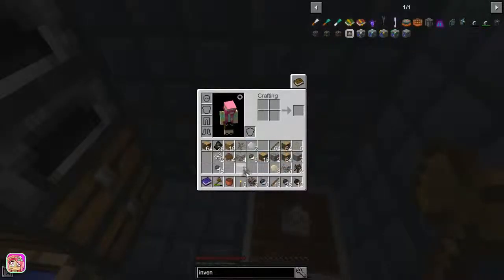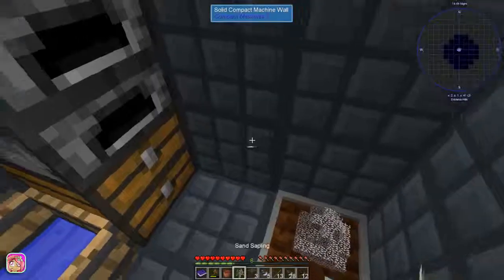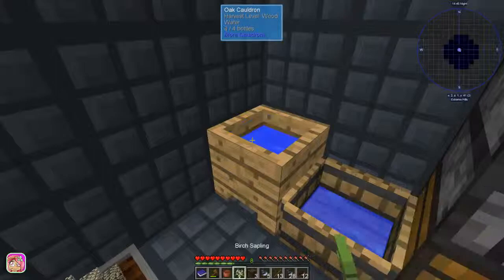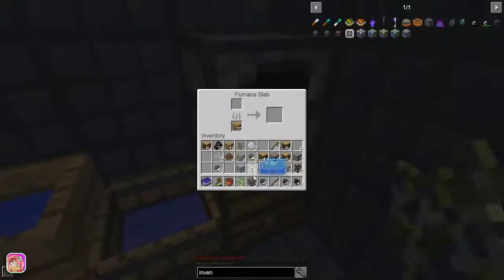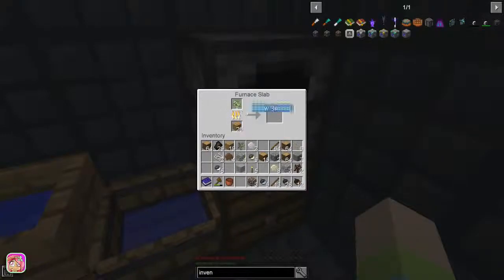Sand sapling - yay! Let's go ahead and put that in the furnace - that will get us a birch sapling. Awesome - and then that goes in here. There we go - super cool.